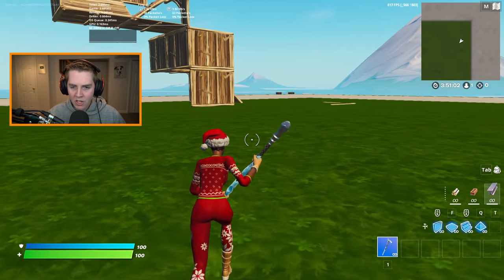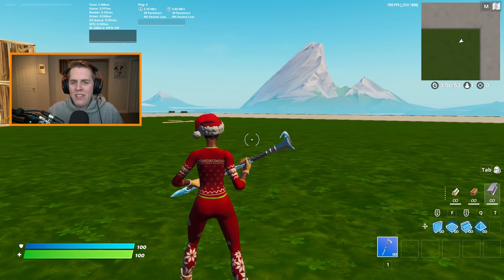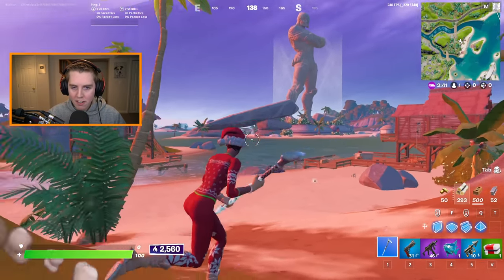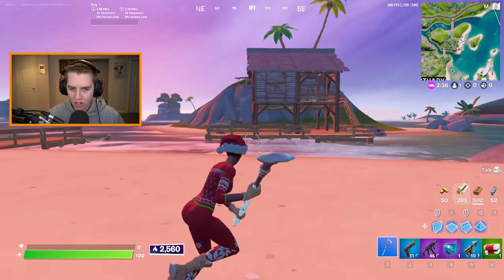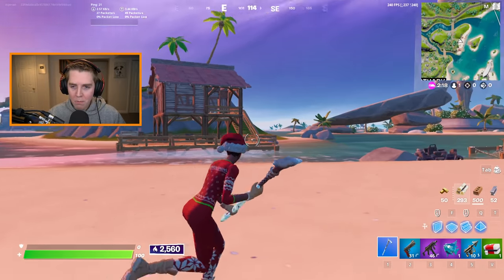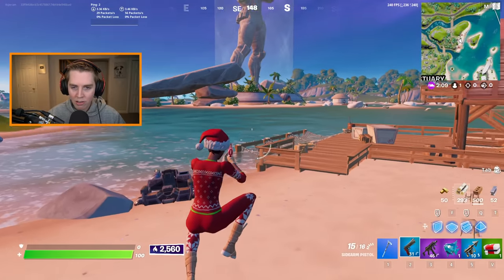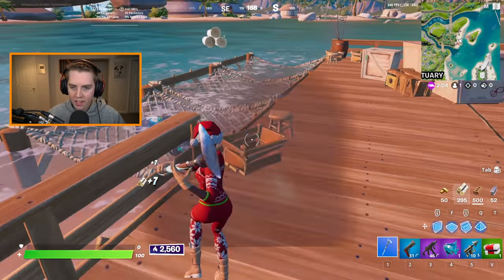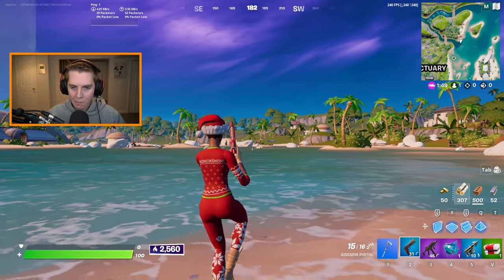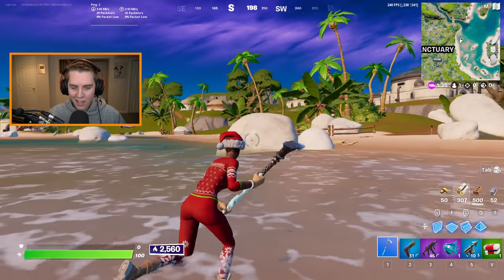Now we need to fix the colors on performance mode because they look like trash. I don't know exactly what Epic did, but it looks like they raised the contrast a lot — everything's darker and less vibrant. This is only on performance mode. If you go to DX11, it's so much brighter and nicer looking, more like normal Fortnite. That's why we need a good colorblind mode to fix it.